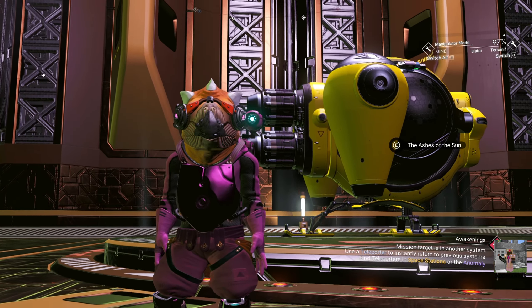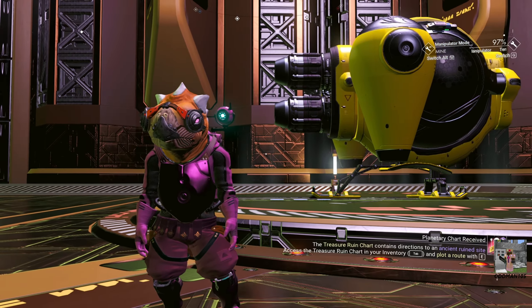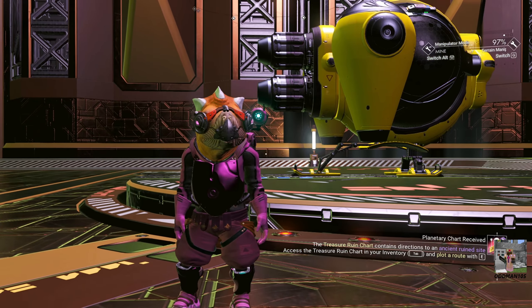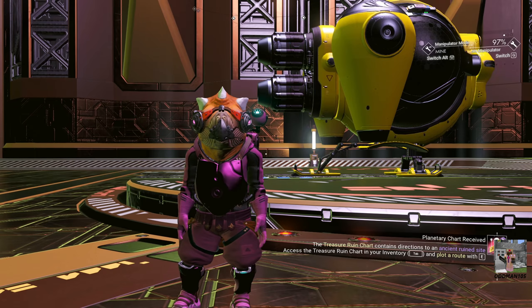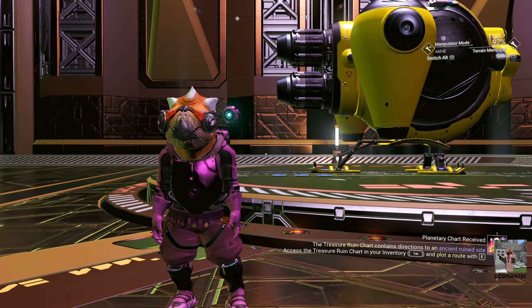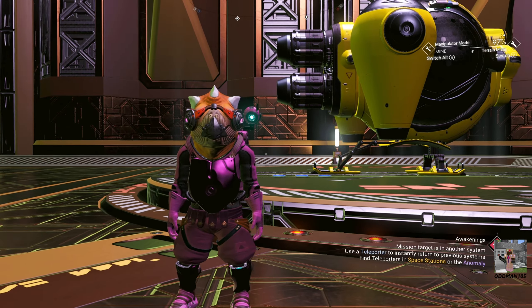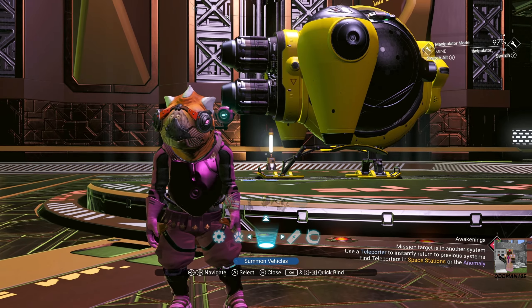Back at the space station: one major quality-of-life improvement added in the Orbital update is the ability to swap ships directly at the space station. You no longer need to go to the Space Anomaly, go planetside, or visit a freighter to change your starship — you can do it all here at the station now, which is awesome. Let's pull up a ship to scrap.